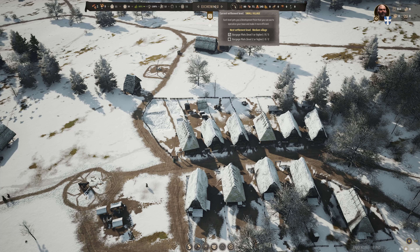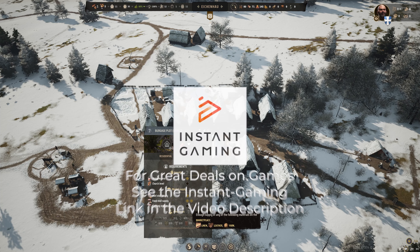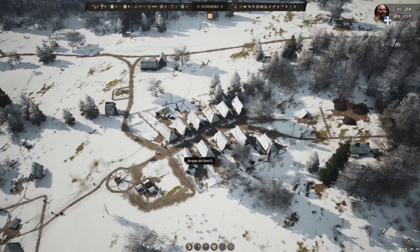What we need to do to get another development point is upgrade our Burgage Plots to level two — we need two of them at level two or higher. We can click on one and see what we need. The requirements are not met: first, we need four logs, but we also need to build a church and we need to be providing clothing.